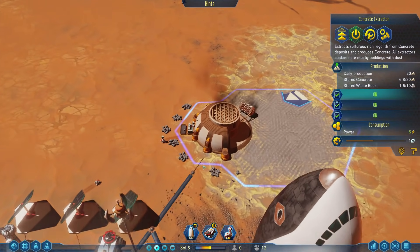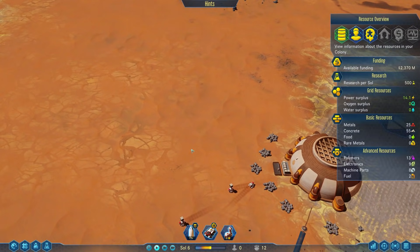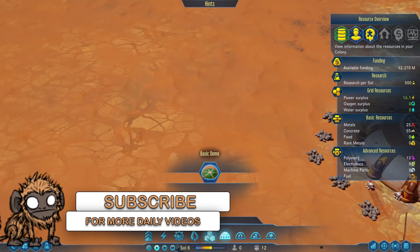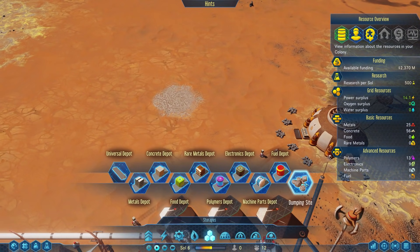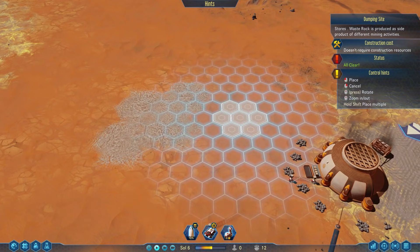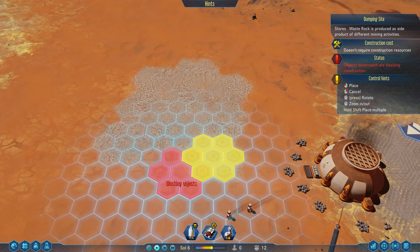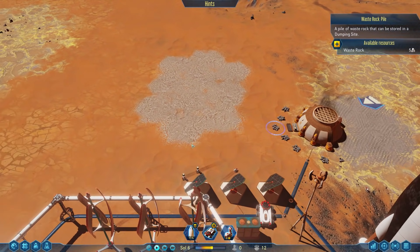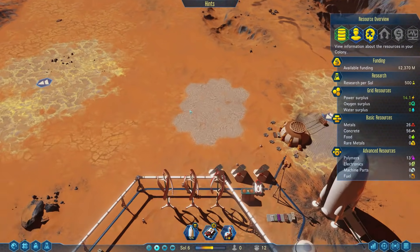Make sure you always have enough stockpiles — one universal depot is not gonna do it in the long run. Your harvesters won't just harvest concrete; they'll also produce waste rock piles, and if those pile up you won't be able to harvest any more because the area gets swamped. Go into storages and grab some dumping sites. You can hold shift while clicking to place multiple dumping sites at once, and your drones will deliver the waste rock there. Later on you can also research the ability for drones to turn waste rock into concrete, clearing out the piles entirely.